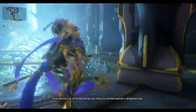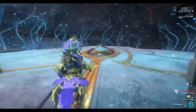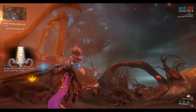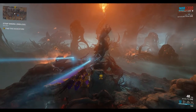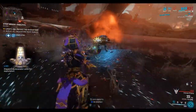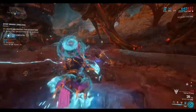Doing the third bounty which is the strip mining. Strip mining for resources can be accomplished in indicated zones. This bounty is pretty easy - it's just to defend the excavators. Khora's Strangledome is good for that.